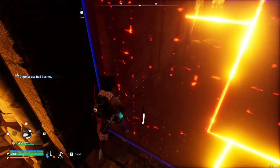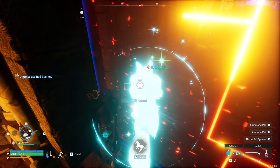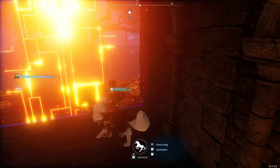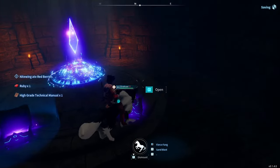Go into any one of the corners where the wall and the door meet, and throw your ground mount — he's going to go through it. Then simply press F and you're going to teleport onto the back of the mount. You can then go ahead and collect your loot.